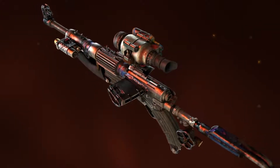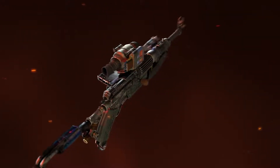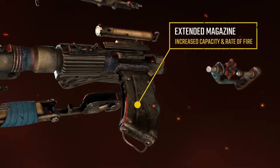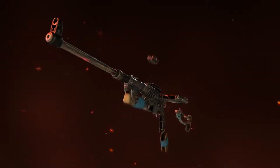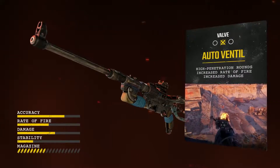When accuracy is not as important as damage, the auto-ventile configuration will penetrate most forms of cover, leaving nowhere for the enemy to hide. Combine it with an extended magazine and a semi-automatic receiver and you will turn the Valve into a semi-automatic death machine, especially effective against armoured enemies.